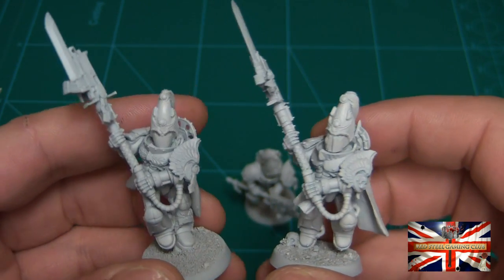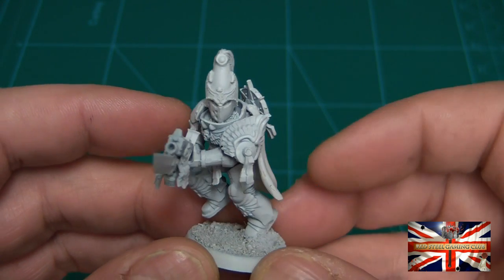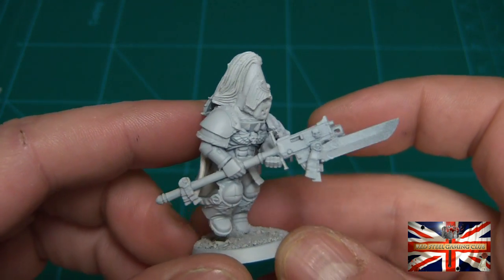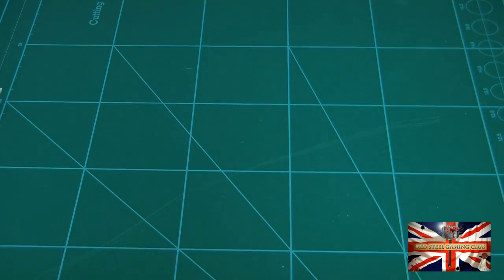The Death Company arms actually have a thunder hammer, I believe, so that works for those two. And finally, this one here which I really like as well — the charging forward pose pairs really well with the arms. Marvellous stuff.